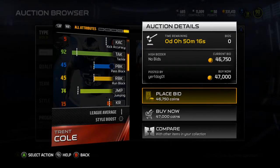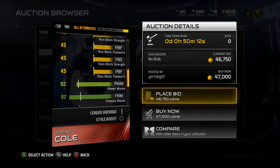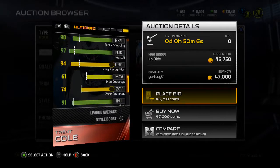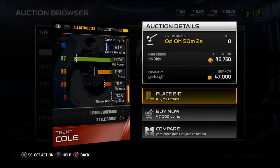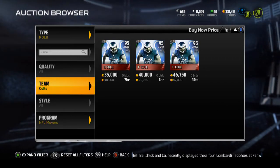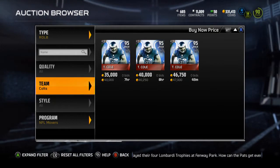74 jumping. 97 finesse move, 82 power move, 97 pursuit, 94 play rec, 95 stamina, 87 hit power — not half bad. So pretty solid card. It's a really good Trent Cole card because Trent Cole is more of a pass rusher, so for him to have a 74 zone is not half bad in my opinion.